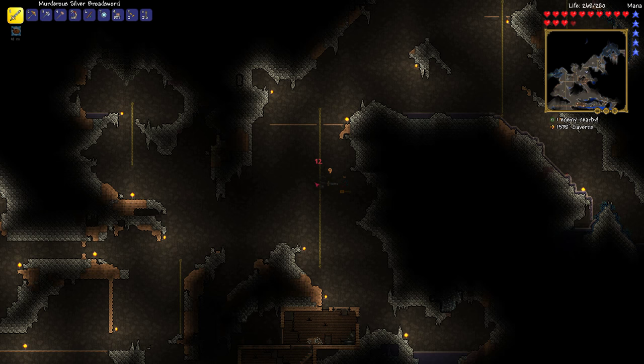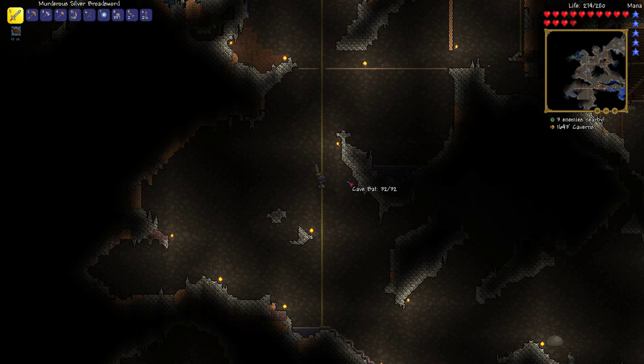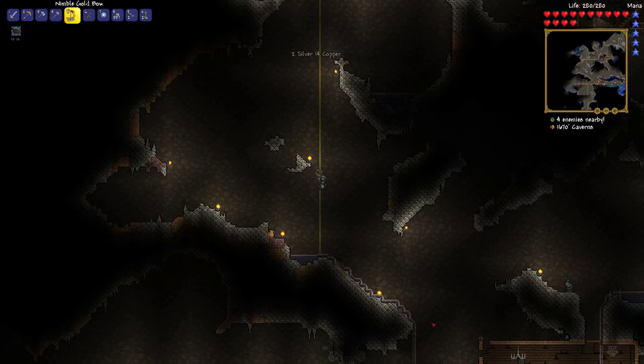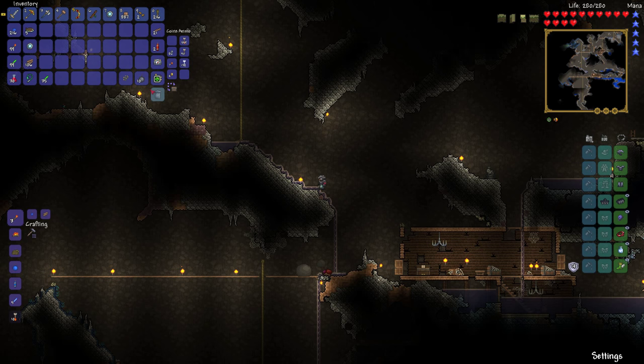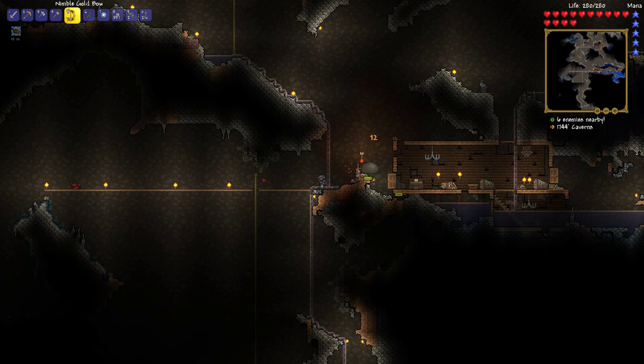I know we don't have an elevator yet, but eventually we will and that'll make it so much easier to get to my caves. But right now we're exploring - I didn't want to just dig straight down and bore you guys. I'm trying to do natural caves instead of super cheesy man-made ones. I can't wait until we get the jungle vine - that is probably my favorite of all grappling hooks.